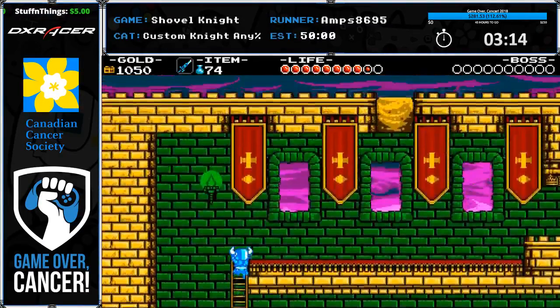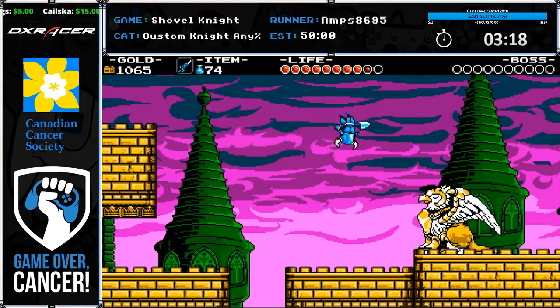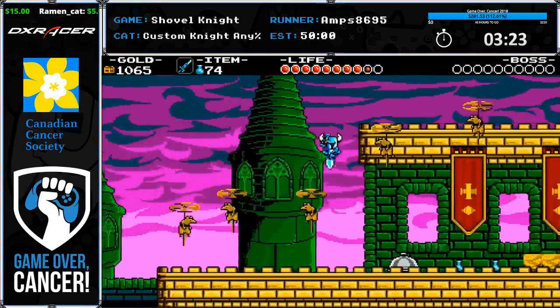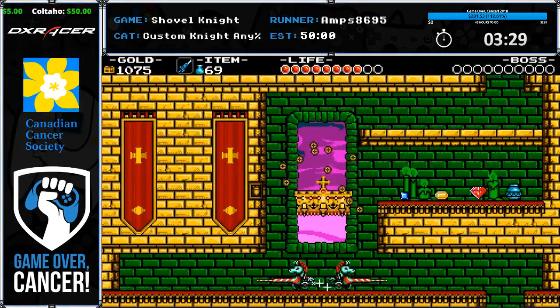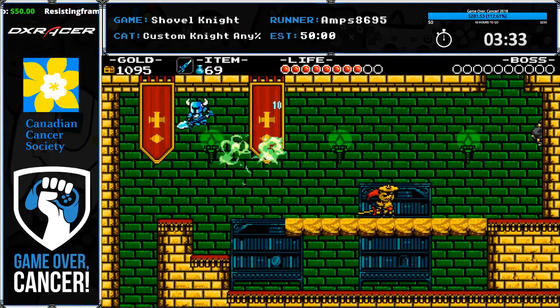A lot of these things — like this mini-boss right here would normally require a damage boost — but because we have Plague's burst we're able to just kind of not deal with it. So it makes a lot of the things in stages just kind of... trivial.